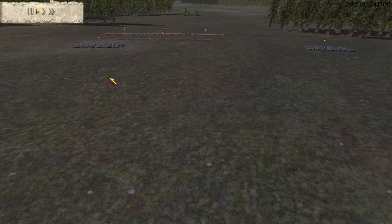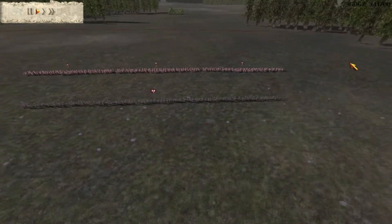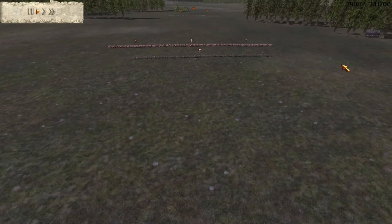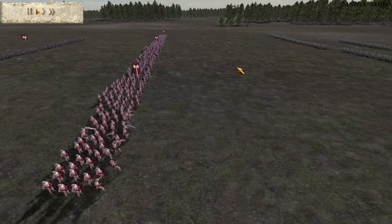I chose naked fanatics because they have high morale and defense, which will allow them to hold the enemy troops long enough for my gothic cavalry to arrive. I turn on the flaming arrows and the auto-fire of my archers because I want to start shooting my enemy as soon as they are in range, and I use flaming arrows to reduce their morale as I am aiming to rout them. Once they get closer, I activate the war cry ability of my naked fanatics, which decreases their morale even more.